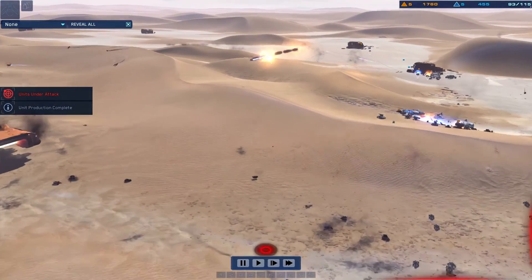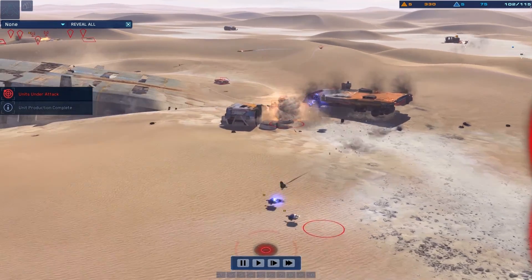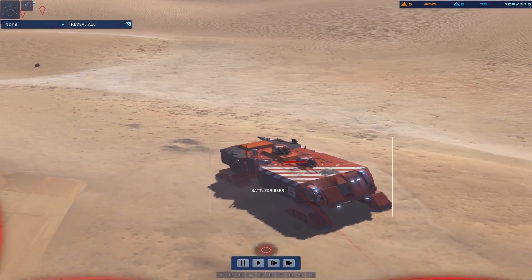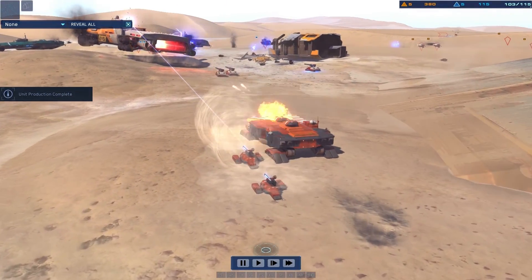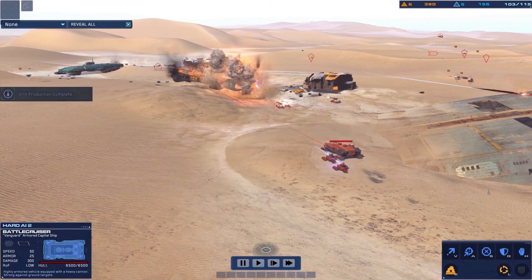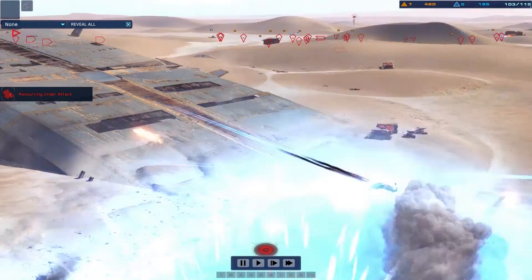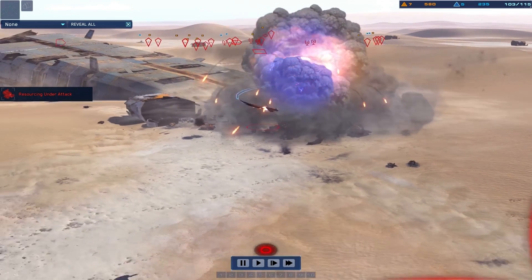Missile battery lost. Ready alert, all stations. Octav carrier approaching AO. Contact, enemy strike fighter airforce. Octav armor on approach. Salvager under fire. Alert, Octav strike fighter overhead.